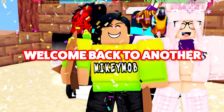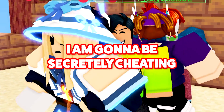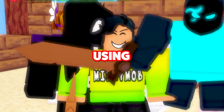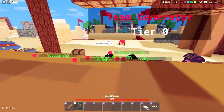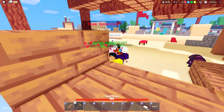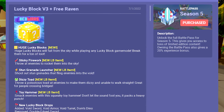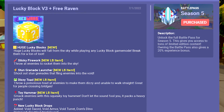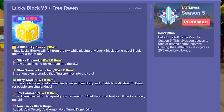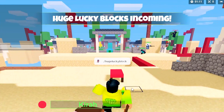Alright gamers, welcome back to another Bed Wars banger, and in this video I am gonna be secretly cheating using infinite huge lucky blocks. There was just a brand new update inside of Bed Wars that completely revamped the lucky block, adding a few new items including a grenade launcher, a stun grenade, a sticky firework, a toy hammer, a dizzy toad, and last but not least — a huge lucky block!